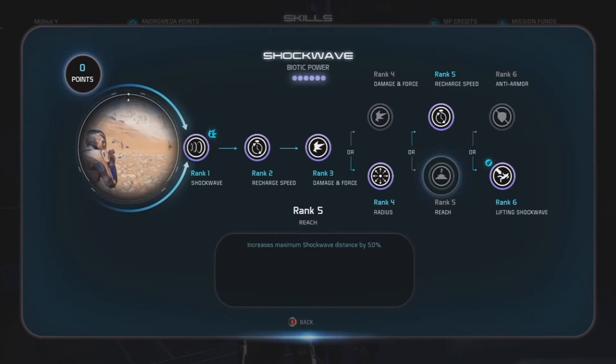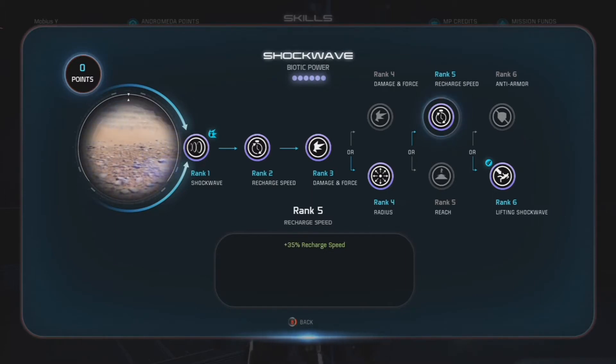At rank 5, Recharge Speed. The extra reach is definitely nice, but the additional recharge speed is even better. You're going to be running around a lot and playing in close quarters quite a bit with a fairly squishy character, so you want to be able to use one of your crowd control abilities as often as possible.